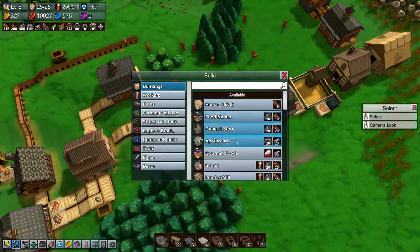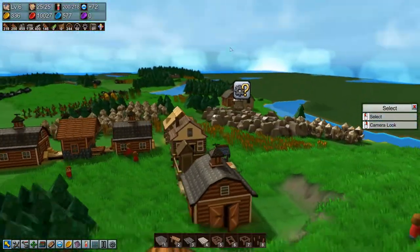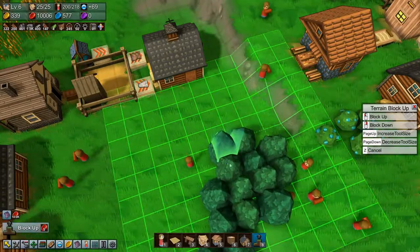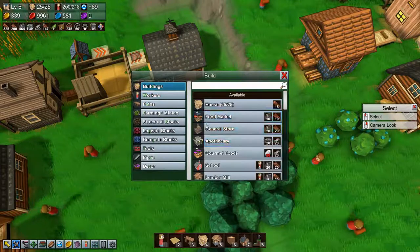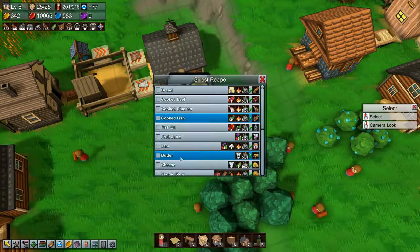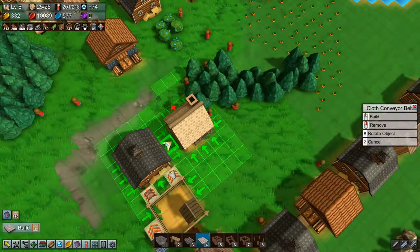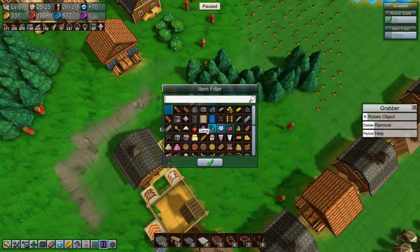Then we need a kitchen to make butter. We need to level the terrain a bit more for that. Kitchen — there. You make butter. We will put in a conveyor here and a grabber, and tell the grabber to only grab milk.